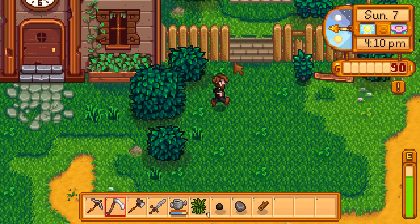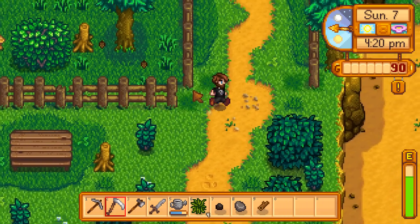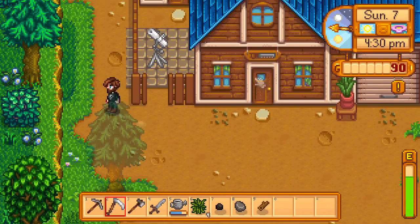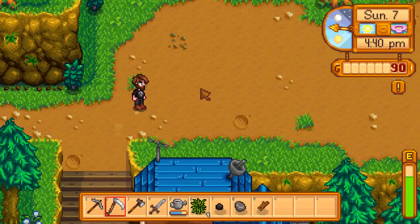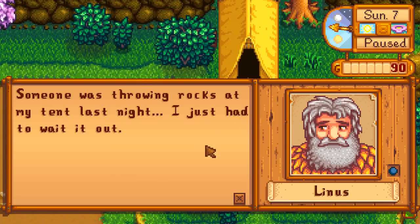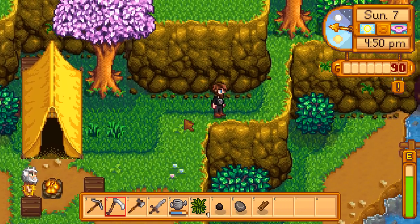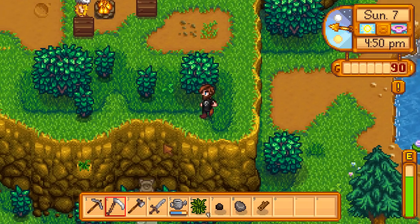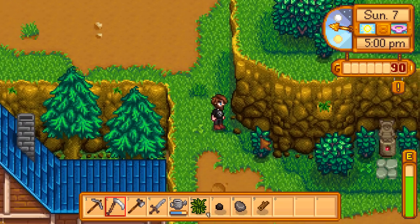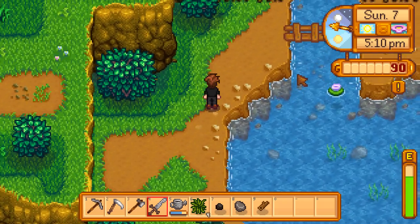Let's take our pickaxe and sword and head to the mines. The mines should be at the top of the map - up past the carpentry shop. We pass Linus who says someone was throwing rocks at his tent last night. That's not right at all - you're a reasonable fellow living out here in the woods. Maybe we should come out at night and stop that with our sword.